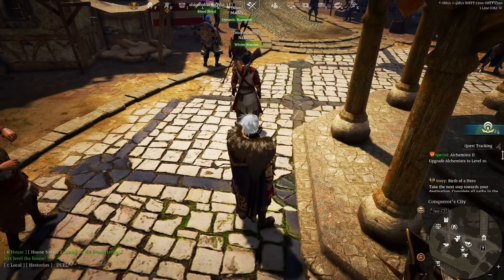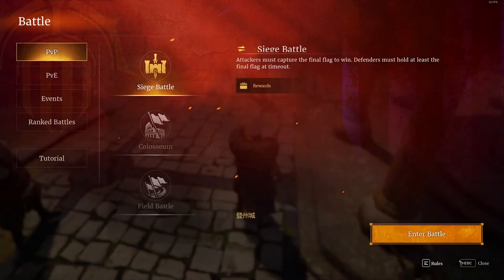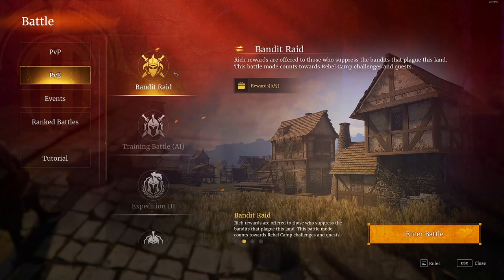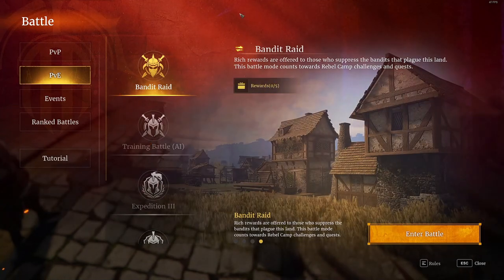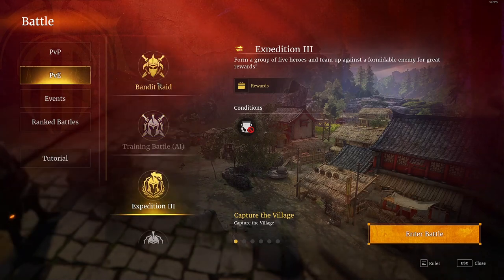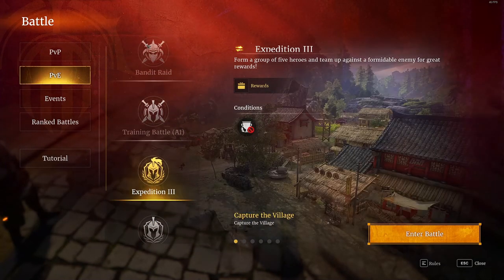Let me talk about how to level up your units. If you click J and go to PvE, you'll find Bandit Raid — one of the fastest ways to farm unit XP. You can only do it five times a week, but it gives a lot of XP and you can steamroll your units to a higher level quickly. When you unlock Bandit Raid, make sure you do it with your unit. Expeditions — Expedition 1, 2, and 3 — also give good unit XP, though less than Bandit Raid. But you can do expeditions an unlimited number of times, so you can keep grinding unit XP through them.